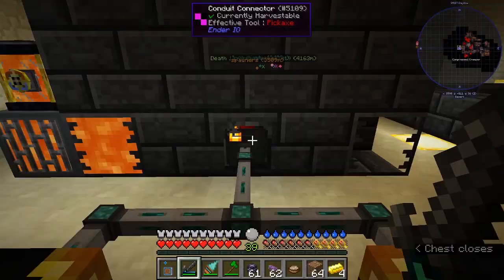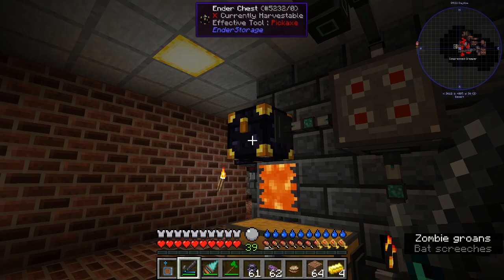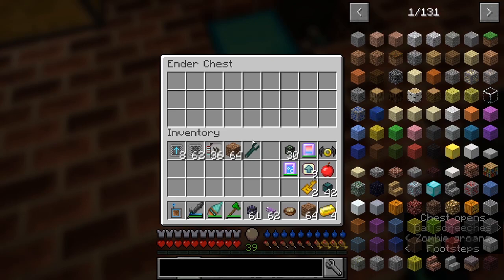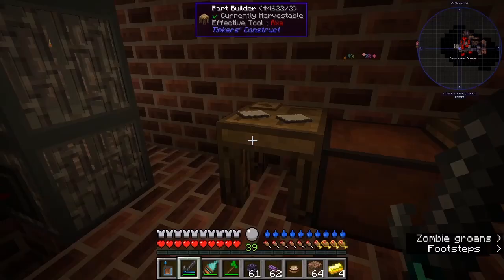This is an interesting room — just a smeltery. I've got an AE2 chest that goes back to the main base and I would dump in gold armor and things that go to the repairer, then in here to be melted down, converted to an ingot, and sent back to the system. That was working so fast I needed a buffer chest.